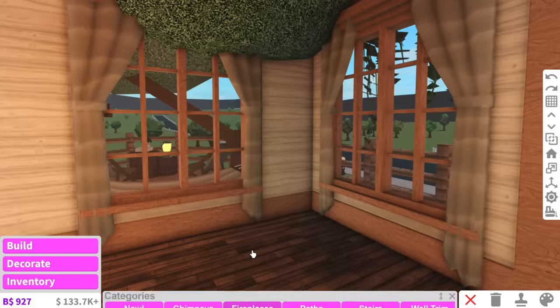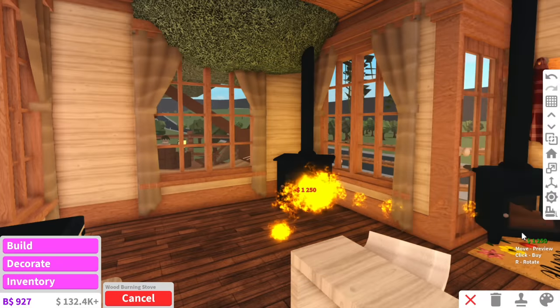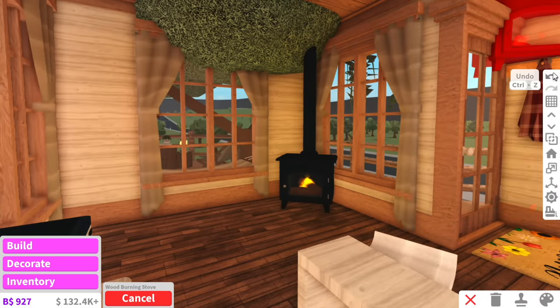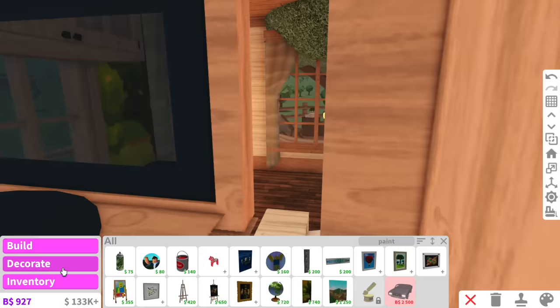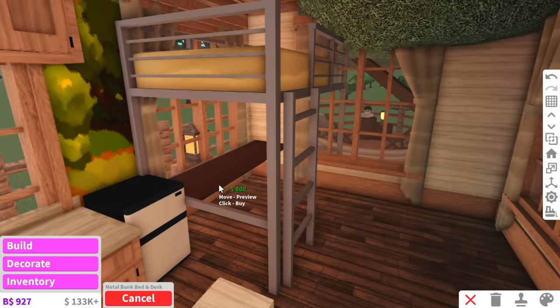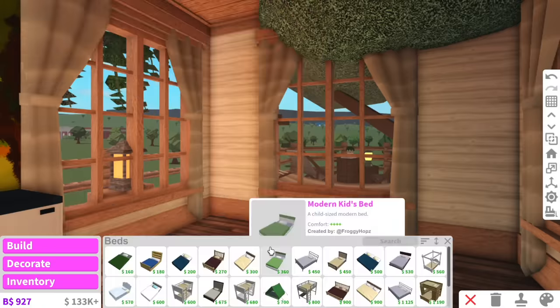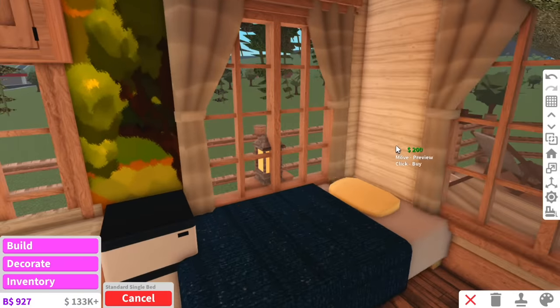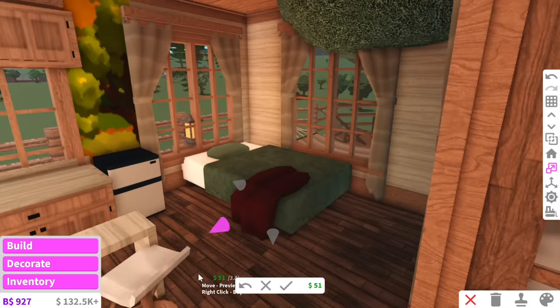In a perfect world where trees don't set on fire I would use this fireplace right in the corner because it would look so cute, but there is a tree right above that fireplace. For the bed I could do a bunk bed but your face would literally be inside the leaves, so maybe not. I think I'm going to do a standard single bed, nice and tucked in the corner.